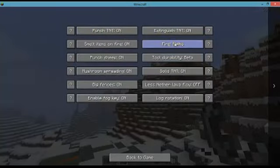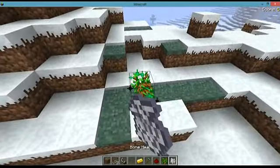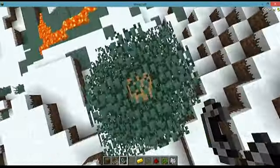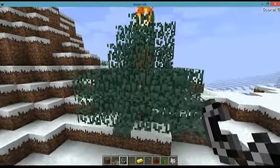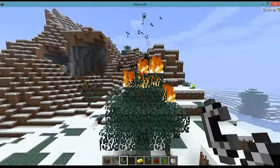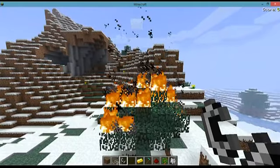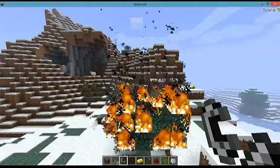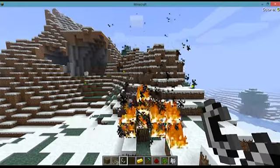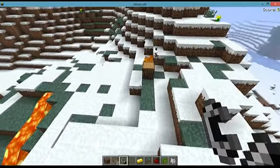Now let's try this in Beta 1.5. Beta 1.5 also has infinite log burning but it's faster. So if you really hate jungles, this should do the trick — it's even faster than usual. See? The bottom wood still takes the longest time to burn.